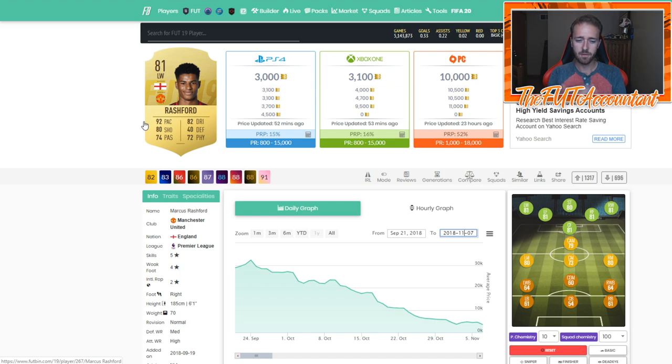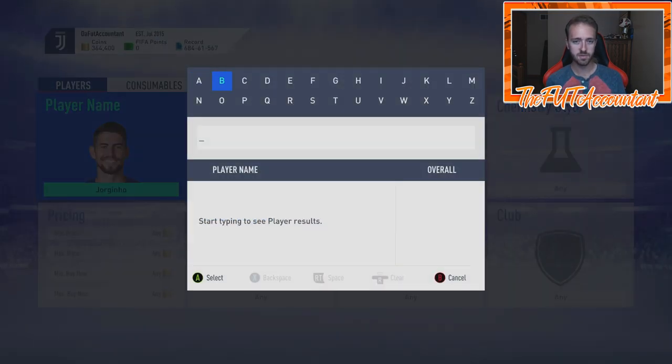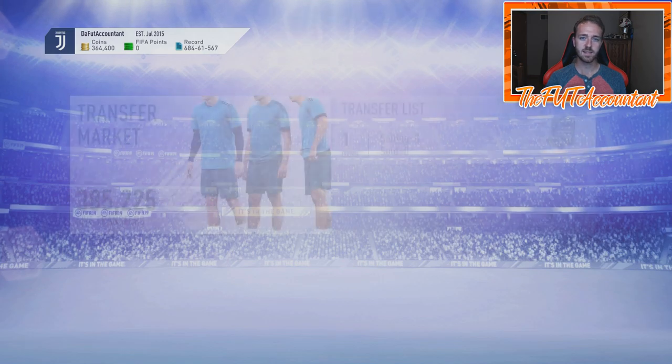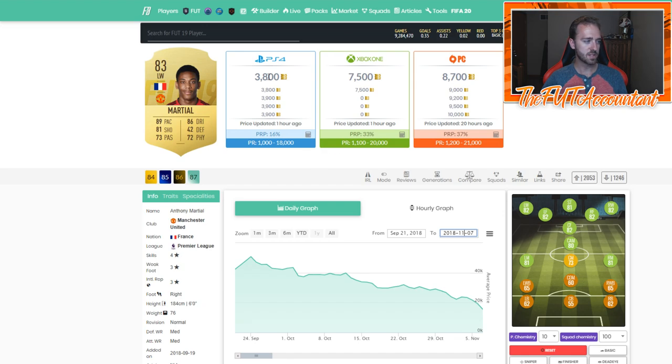EA Access and the web app period is all about flipping. We're not going to be buying cards to invest in — maybe a little bit towards the end of EA Access into the early access pre-order stage. But most of the time you're just flipping cards, finding the trends, the fluctuations, buying low at nighttime when the game is quiet, and selling the next day during the hype when everybody is back on.